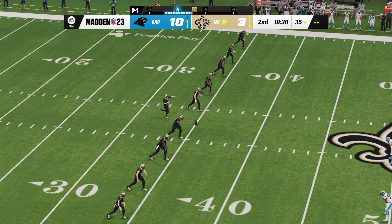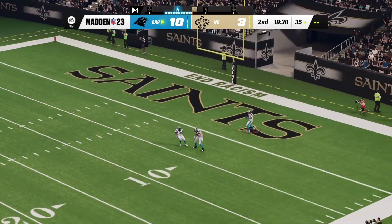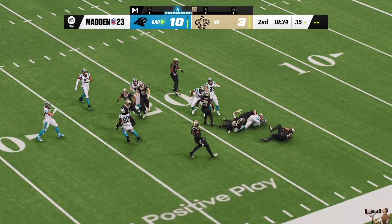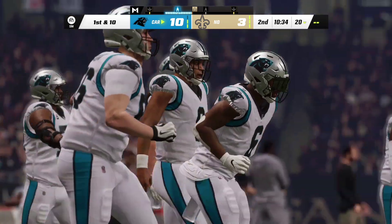Following the Saints field goal, Lutz kicks it away. Here comes a return from just beyond the goal line — the decision to come out of the end zone is going to cost him five yards, as he's taken down right at the 20. The Panthers offense heads back on the field — plenty of energy, ready to roll, looking to add to what they've been doing.